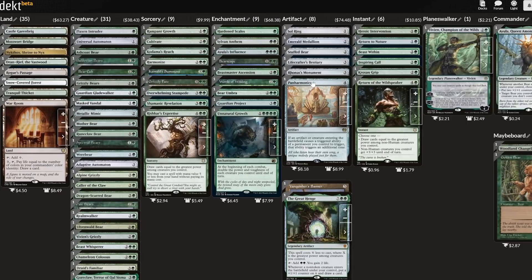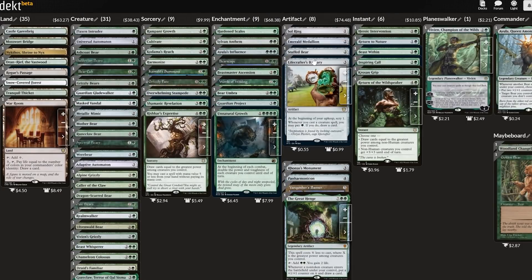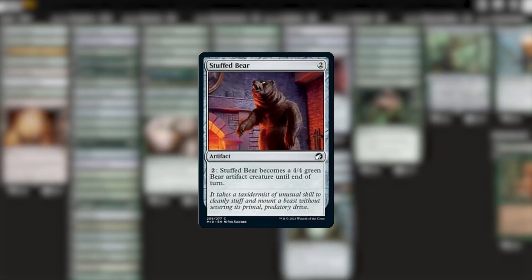Finally, don't be alarmed, but there is an imposter in our midst. Stuffed Bear is not a real bear — it can only become a bear. I actually really don't like this card for this deck. Ayula wants bears to enter the battlefield so that she can get counters and get fighting. This artificial wannabe is just too creepy, and that makes it literally unbearable.